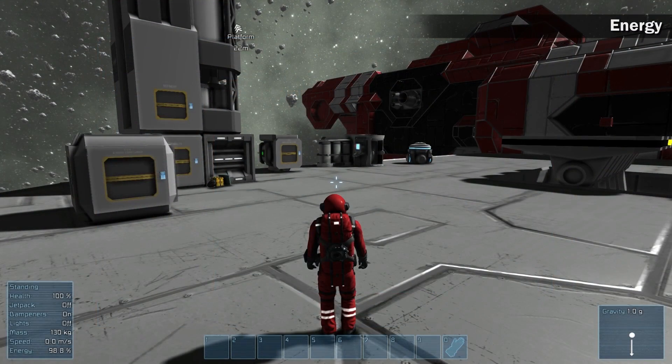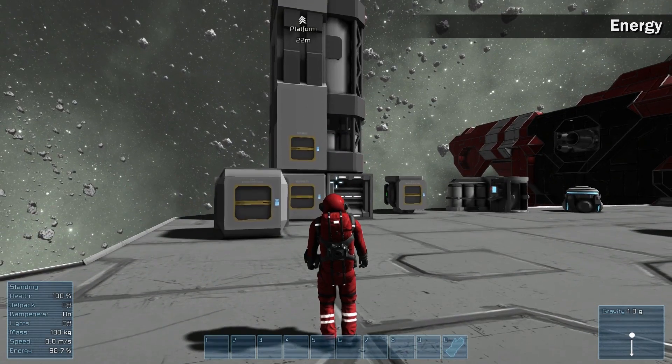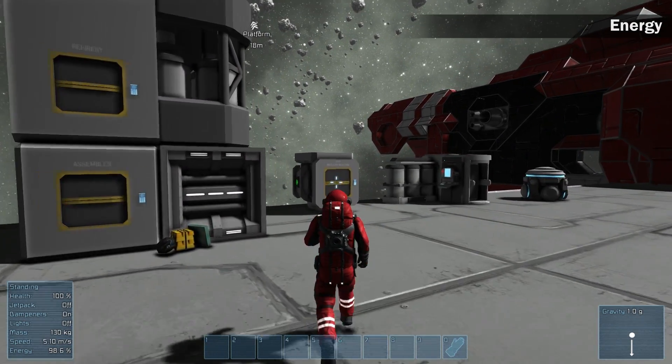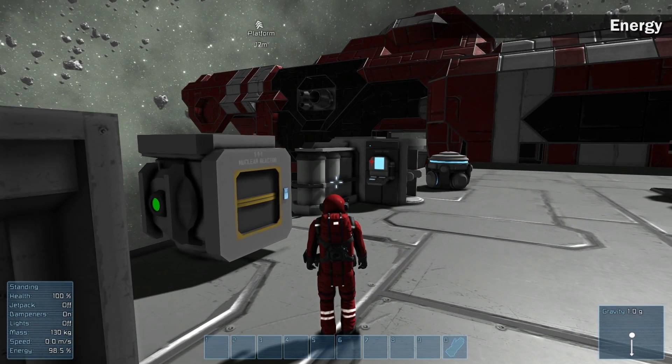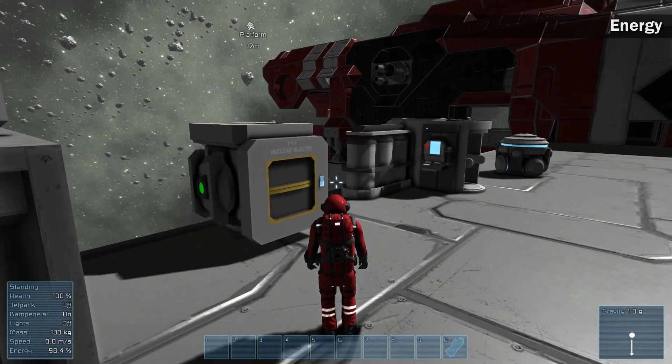Energy. Everything needs energy to work — ship systems, production systems, and even the astronaut's suit. Nuclear reactors need uranium ingots to produce energy. All systems consume energy from the reactors, even the medical room.